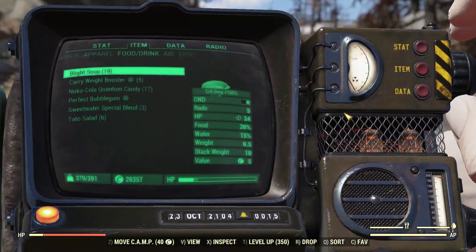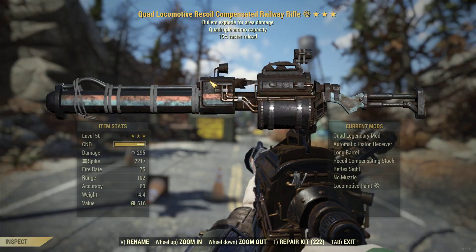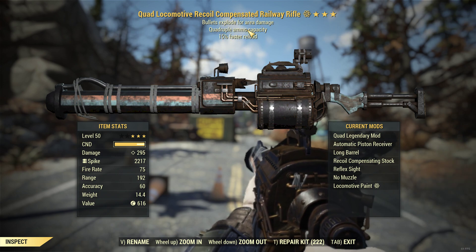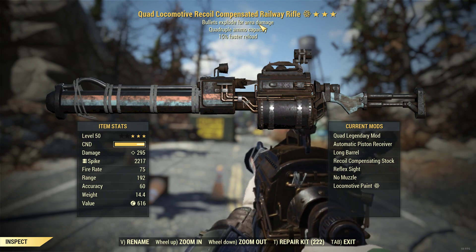I'll start off with weapons. My main weapon is the Quite Explosive railway rifle with 15% faster reload. The first two effects are the most important — Quite Explosive on the railway rifle. It can be 50 crit or 25% faster fire rate as well, those work too, but the bullets don't travel as fast, so that's why I use Quite Explosive.